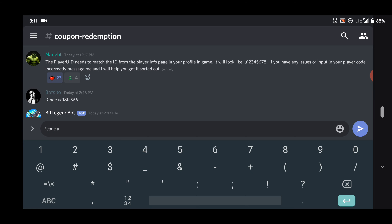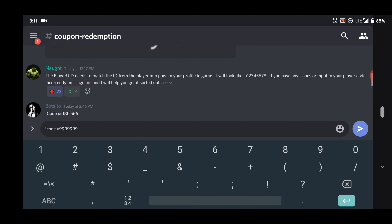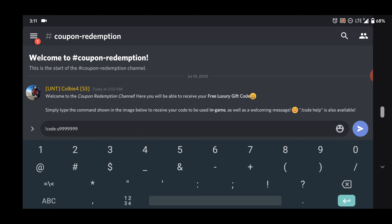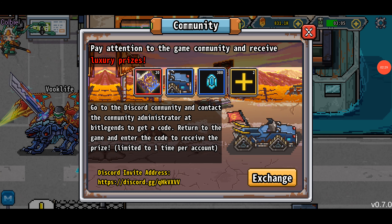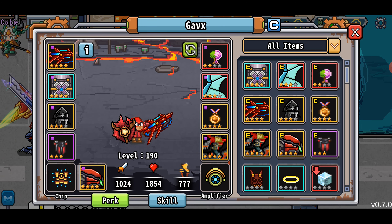Now if you want to get your key code, go down to Content and Streamers and click on Coupon Redemption. It has all the descriptions if you forget the video, but the code command is: type exclamation point, then 'code', then your user ID — which you can find in the info button on your character page. No space between the exclamation point and the command. Your user ID is going to look something like this. Hit enter, the bot will send you a message with your code.